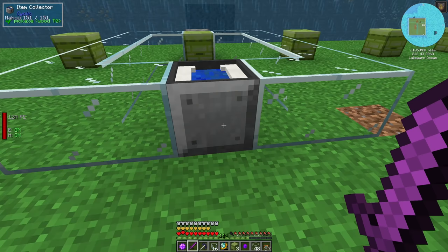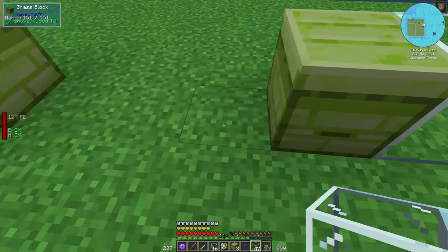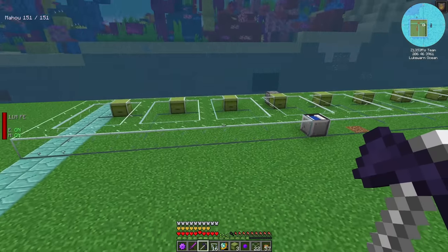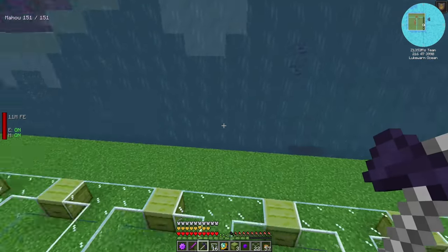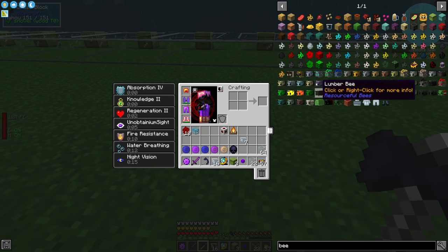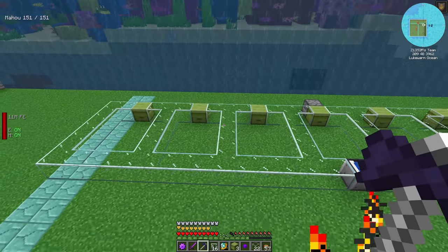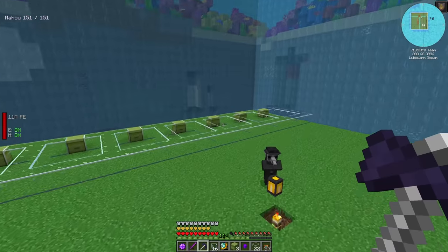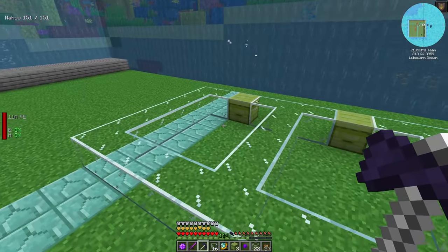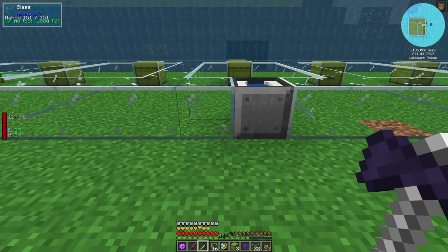I wish I could hide this so we could actually see, because there's going to be an item collector in front of each one of these. Let me go ahead and get just the glass framed up so we'll have an idea of what this is actually going to look like. We have our little bee cells now. About the apiary - I know people are going to ask why I don't just build the apiary. I like being able to see the bees flying around rather than just putting them in a solid block.